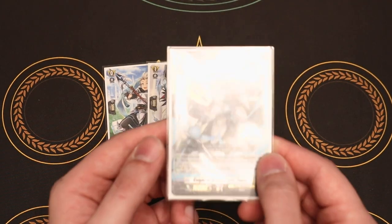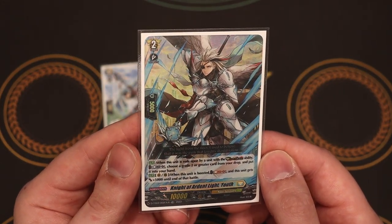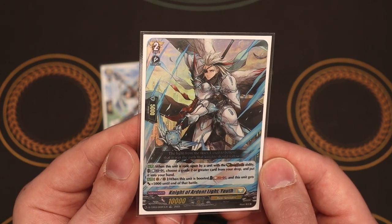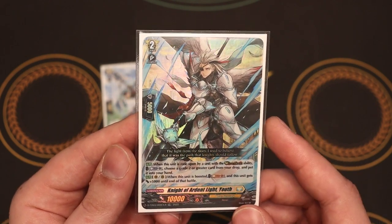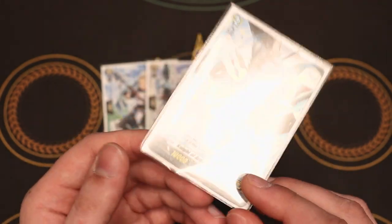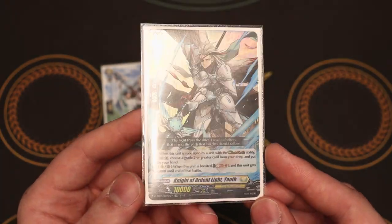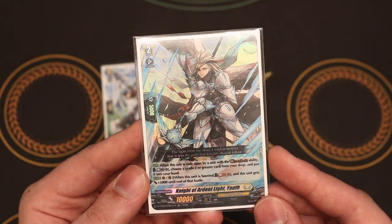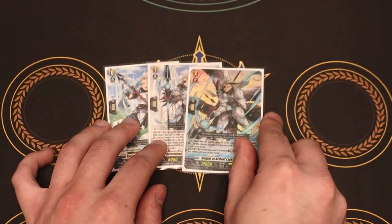For the Grade 2, we've got Ardent Youth — this is the Grade 2 for the ride line. When this is Rode Upon by a card with the Rebel Dress ability, you Soul Blast 1 and choose a Grade 2 or greater from the drop and put it in your hand. This works if you want to discard your Rebel Form card so that you can add it back to your hand. The second skill is when it is boosted, you can Soul Blast 1 and it gets an extra 5k, so that's if you want to throw it into the main deck as well.